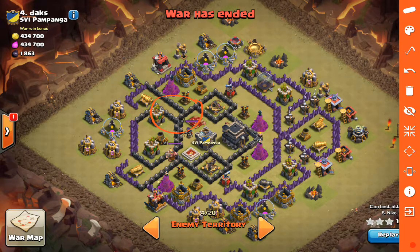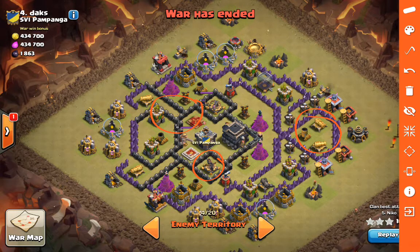After he gets that Quad Quake in, the only defensive compartments that are completely walled in and can't be walked straight into are going to be this X-Bow and this back section with the cannons and the mortar. With the GoWiWi it's really nice because once you open all that up, the Golems, the Skellies, everything can just walk around the entire base without having to beat on walls - moving from structure to structure and defense to defense without much in the way.